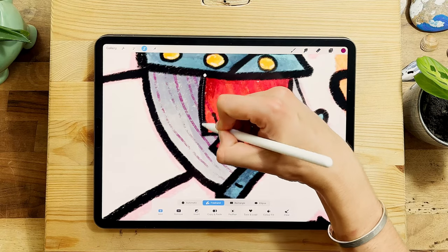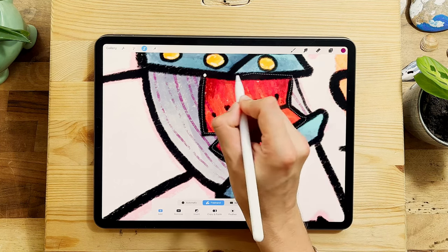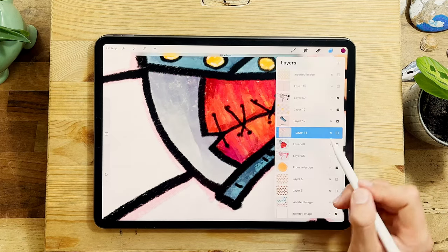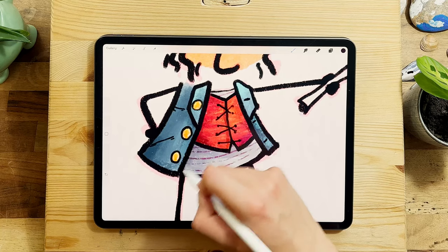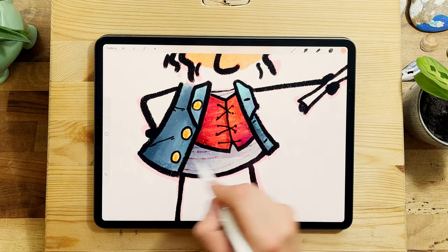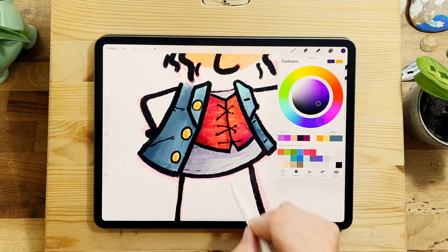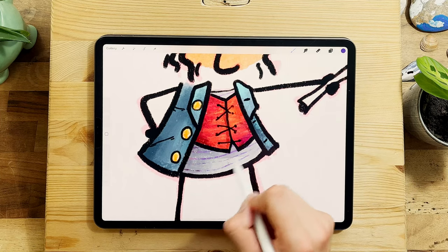I've just seen I've been drawing over this bit. So let's select that — I'm on the stripes layer but I've selected everything overlapping here, which means I can take three fingers, swipe down, hit cut, and it disappears. So now I have stripes, and if I alpha lock them, I can take a much darker color and make them a bit darker over there, and then a much brighter color to give them some variation.